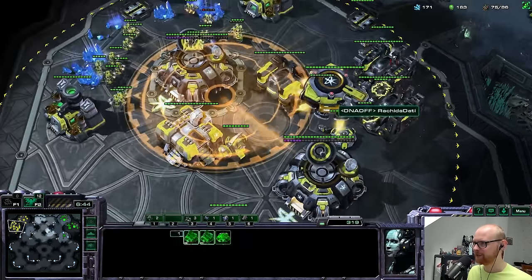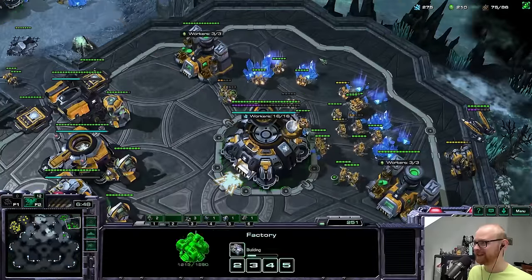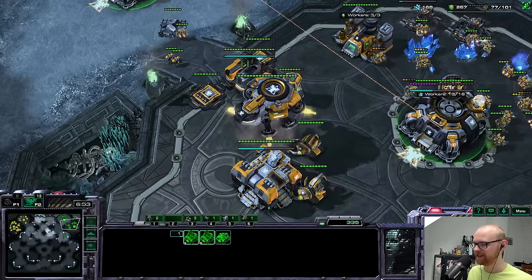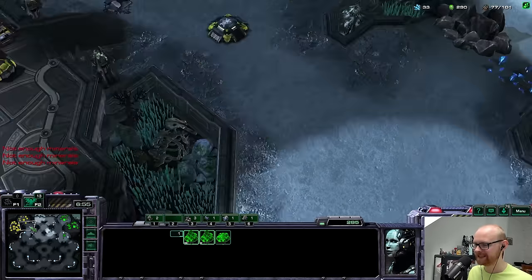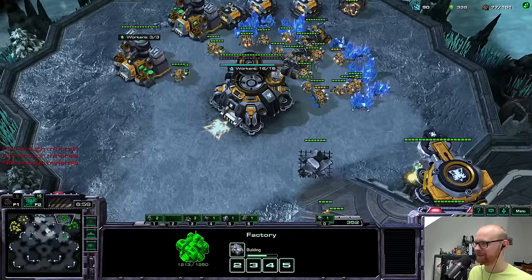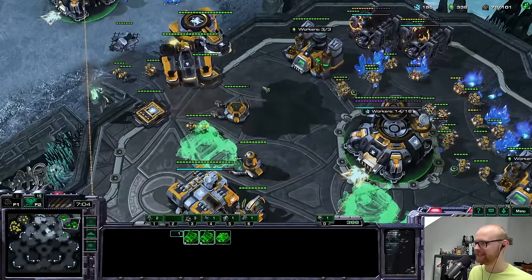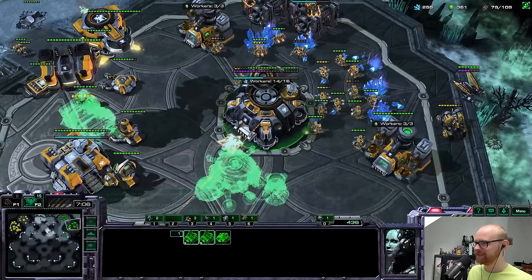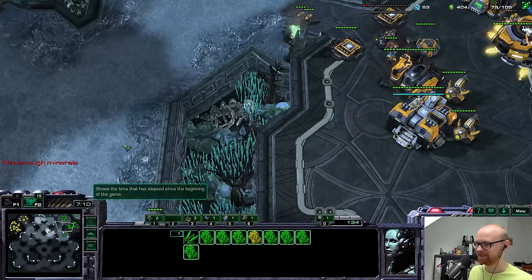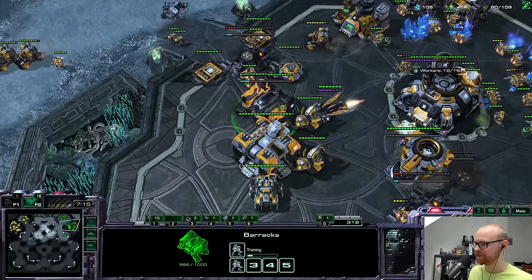My opponent has his command center faster, two barracks finished, and his engineering bay already done, so we're definitely going to be at a slight disadvantage. But I feel like we can still come back. The power of not having mules is really the worst part here — if you get too far behind early you can't really recover well because of the lack of mules. That is definitely a problem.